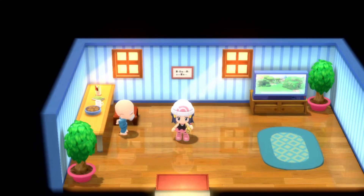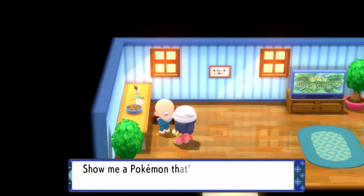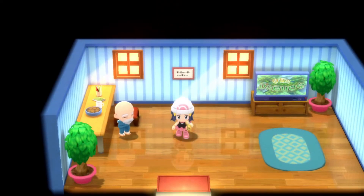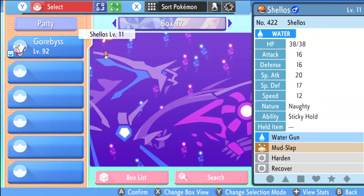So we're going to go ahead and talk to the guy, and he's going to tell you a randomized number — completely random. In my case it's 11. That means he wants to see a Pokémon of that level. So all you've got to do is get a Pokémon of that level. The lower ones are better because you can just go catch it and bring it to him.